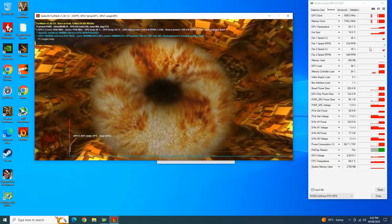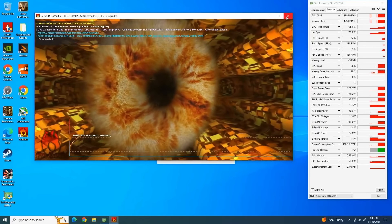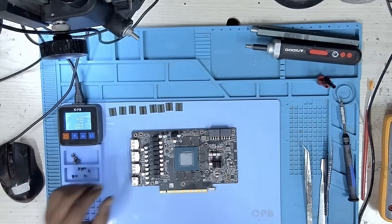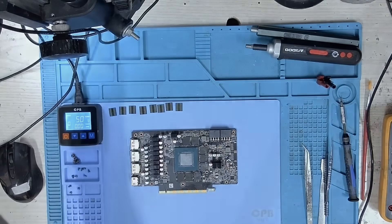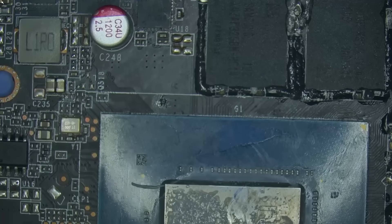I then ran a stress test to check if the GPU was steady. It ran fine, but when I stopped the test, I got a black screen. At that point I thought, couldn't it be that the batch of memories I received are faulty? I then disassembled the GPU and re-balled the GPU core, thinking the problem may be with the solder joints underneath the core. But that was not the case.